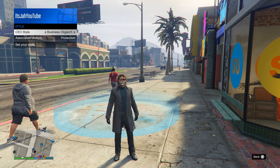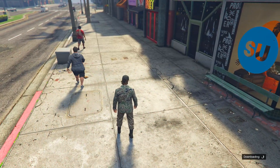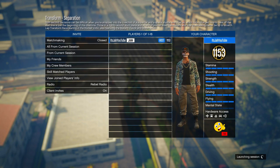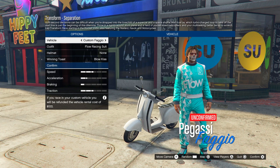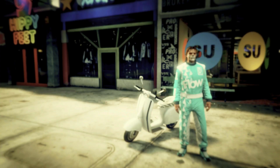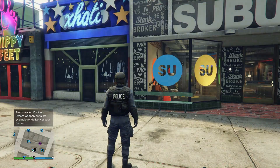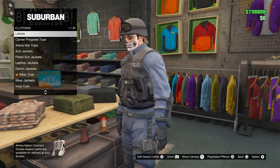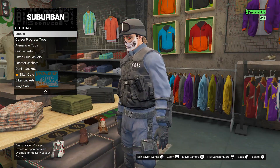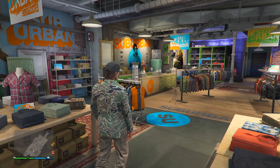Once you load into the race, confirm all the settings, and when you're on the vehicle selection screen, simply go ahead and quit the mission. Once you load back into online, quickly run inside the clothing store and press right on the D-pad to enter any of the shelf or clothing menu options. Once you're on one of these screens, wait about 5 to 10 seconds — maybe even 15 seconds — and then it's going to kick you out of the screen.